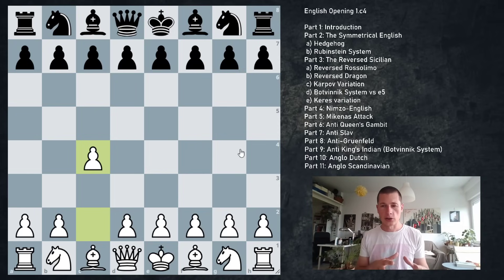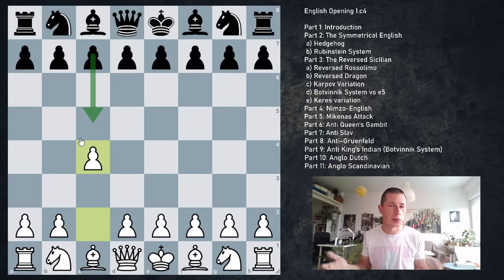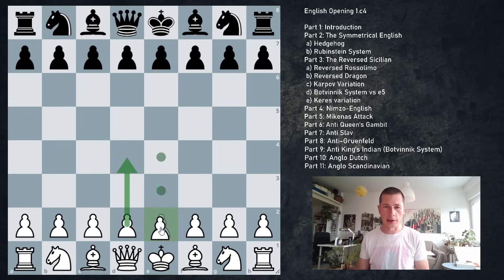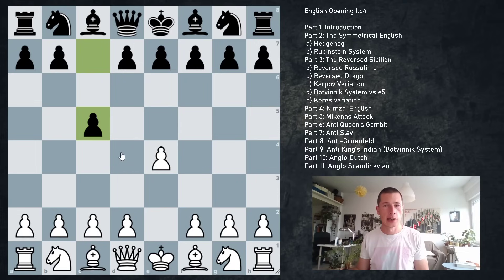We are going to divide the English by black's options — that's not usually the case with white openings, but it is with the English. The three main groups are: the symmetrical English, which is c4, c5. I would say this is the best choice for black because it doesn't allow white to gain any early imbalance if black doesn't wish to allow it — black can just copy what white is doing, controlling the same squares in the center immediately. The second option is pawn to e5, and these we are going to refer to as the reversed Sicilian, because if we start the game with e4 and c5, that's the same position, just in reverse.